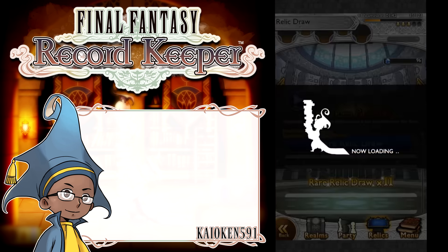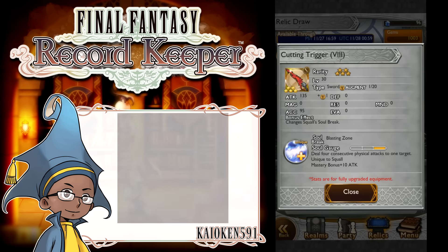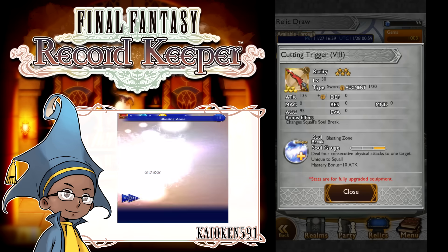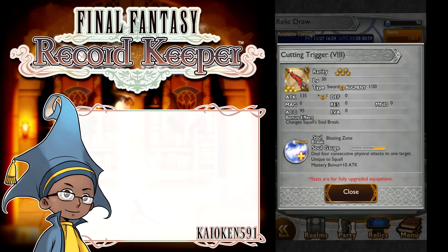There's going to be Squall's Super Soul Break, so let's get right into it. This is the Cutting Trigger. It gives Squall Blasting Zone, which has four attacks to one target, unique to Squall, and gives plus 10% mastery. In all honesty, it's really underwhelming as a Super Soul Break for Squall, because Faded Circle did effectively three attacks, and Cloud's Blade Beam is an AoE three-attack. I can't justify pulling on a banner for one single relic, so I would not advise pulling on this banner unless you really, really want to use Squall. In about a month, there's going to be another Super Soul Break celebration, so you want to save up your Mithril for then.